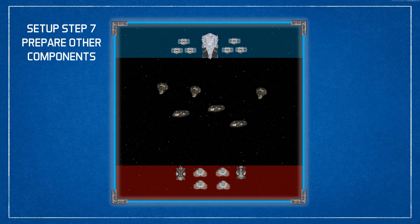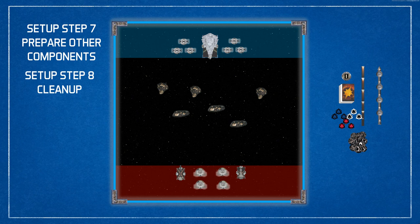In step seven, you're going to prepare other components. This includes the range ruler, the maneuvering tool, the damage deck, the dice, and command tokens. These components should be placed in an area where both players can reach them. Finally, in step eight, there's cleanup — removing any unnecessary components from the gameplay area. The rulebook says you can remove the setup area markers, but I usually just leave them there. Now you're set up and ready to start playing.